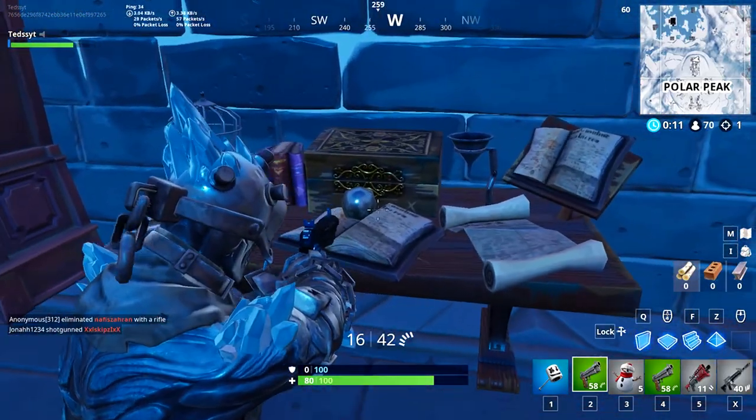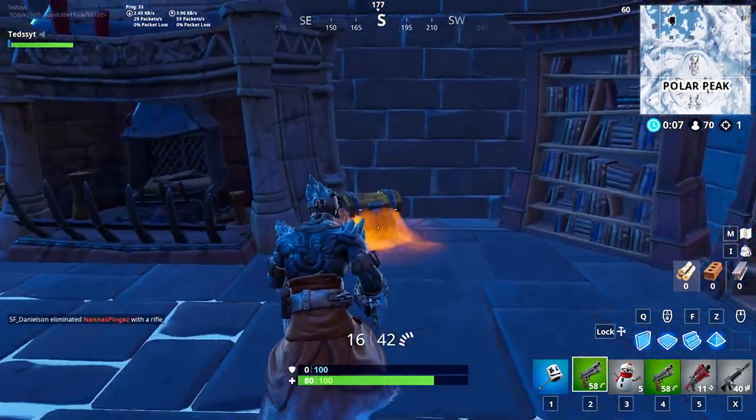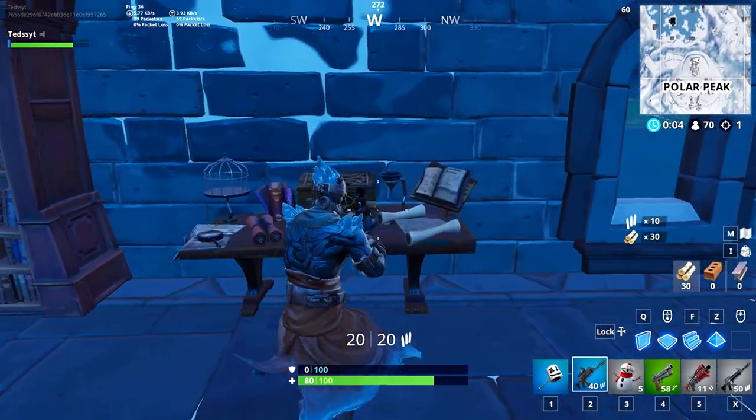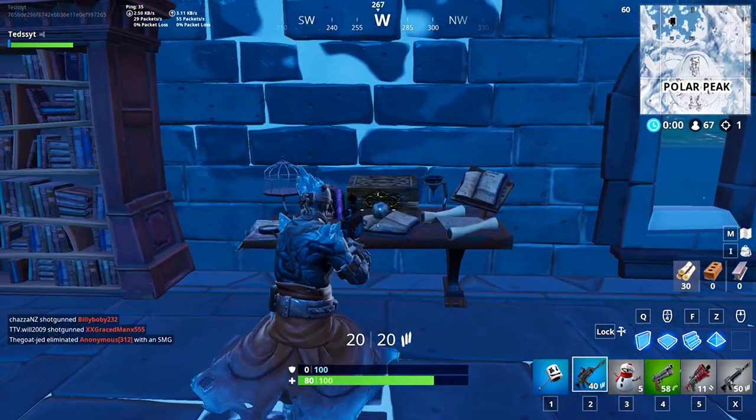The key is right on this table on the right side of the building. You will hear it — it will sound like a portal opening. And that's the first step. Let's move on to the second.